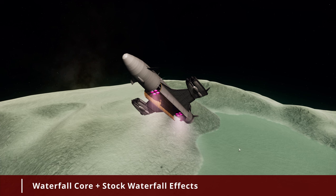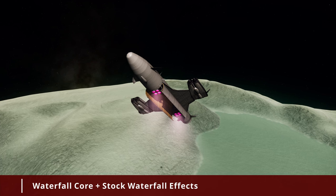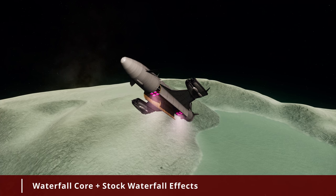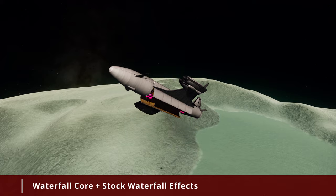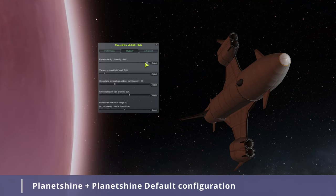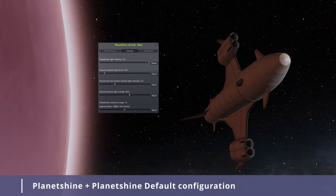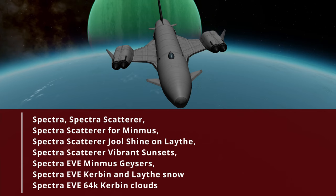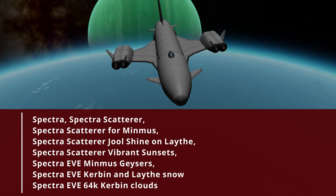The third essential visual mod is Waterfall Core and Stock Waterfall Effects. This mod replaces the lackluster vanilla engine plumes and sounds with very good alternatives — not quite the level of KSP2, but leagues ahead from KSP1 vanilla. Next mod is Planet Shine, which will light your spacecraft with ambient light from the planets below. Next is Spectra, the main visual pack. Spectra has numerous add-ons to improve on EVE clouds and Scatterer. We will utilize all available add-ons, including Spectra Scatterer configs, EVE configs, and 64K Kerbin clouds.